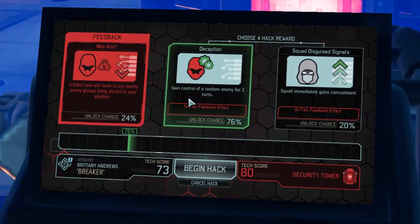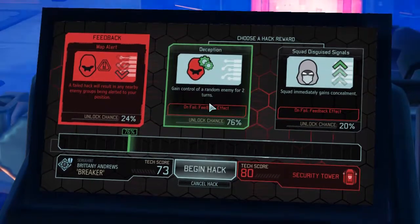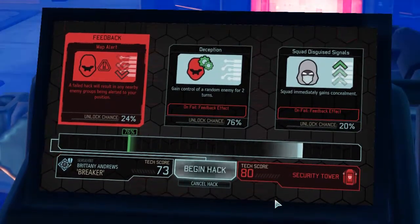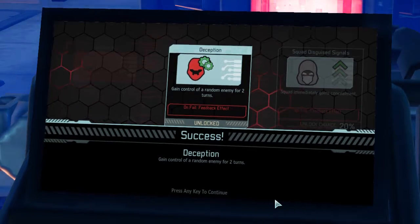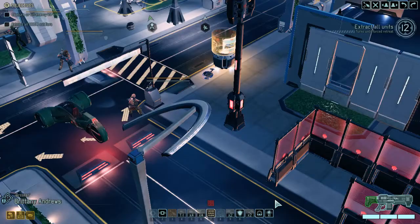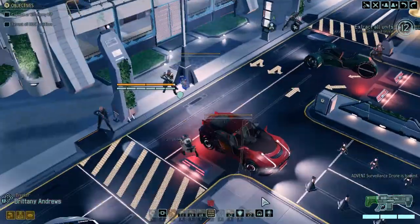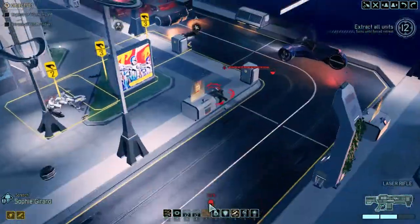Nearby enemy group — gain control of a random enemy for two turns. That is fun! This makes things a little wacky because then we know where another group is, we have control of a soldier, and his comrades... Oh, we just got that drone? Okay, I guess that helped — but it didn't hurt. She had nothing else to do. She could have overwatched, I guess.